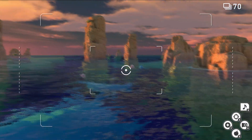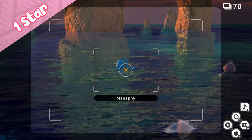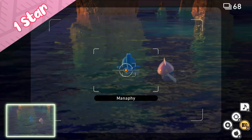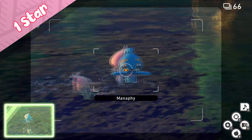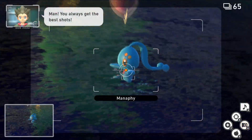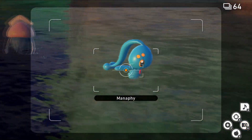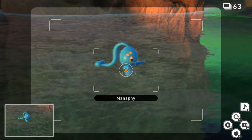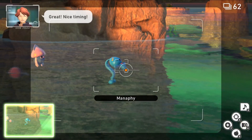As soon as the Wailord is underwater you're going to see the Manaphy playing around in the water. Its swimming formation when it's not really doing anything is a 1-star photo. You'll also see it sometimes do a laid-back floating kind of posture — that is also a 1-star photo.